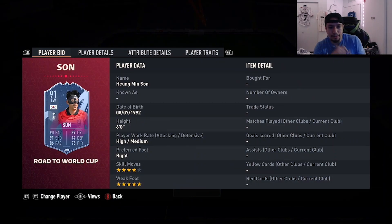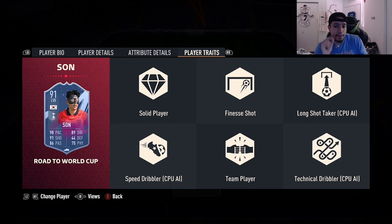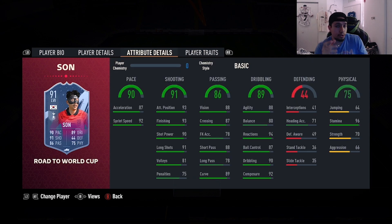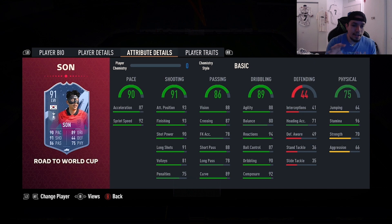First honorable mention is going to be 91-rated Heung-min Son, Road to the World Cup - 6 foot, high/medium, right foot, four-star skill moves, five-star weak foot, 90 pace, 91 shooting, 86 passing, 89 dribbling, 75 physicality, and he has the finesse shot trait. I was a huge fan of Son's gold card earlier in the year, so I can only imagine how good this card is. Links are maybe a little bit questionable, obviously links to a lot of Prem players, but when it comes to finishing and his heel-to-heel animation, that's one of the best things about this card.